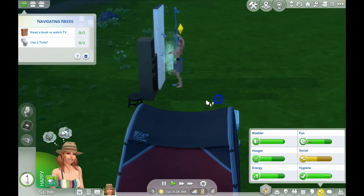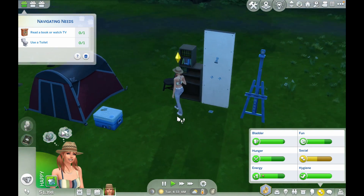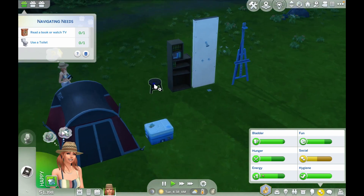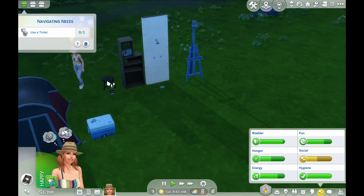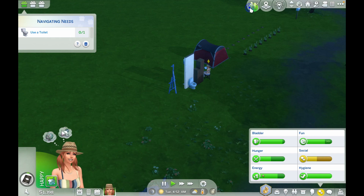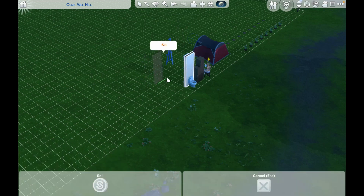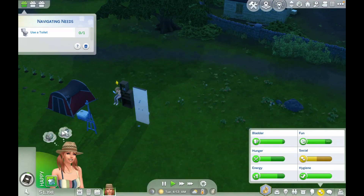She's taking a bath because she was very stinky, but you're okay now — you can stop bathing. I'm going to have her read the book or at least start to read the book. She needs to use a toilet, so I'm going to have to move the wall so she can use the toilet and finish our navigating needs gift box. Let's move this over here and move the toilet so she'll be able to use it.